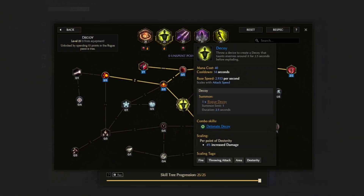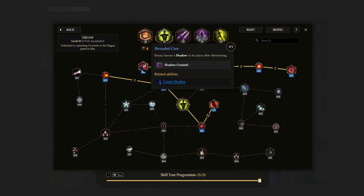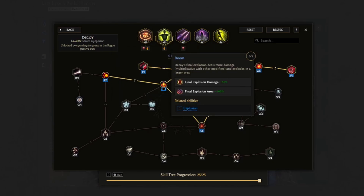Next up is the Decoy skill — we throw out our Decoys and they will explode dealing tons of damage. Grand Diversion for some extra Decoys when we are throwing. Shrouded Core makes the Decoy leave a shadow in its place after detonating. Excessive Explosion for the huge damage multiplier to the skill. We're using Boom for some damage multipliers and also for a bigger area for the explosion.